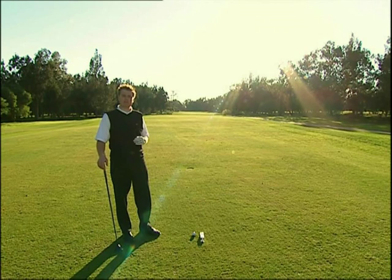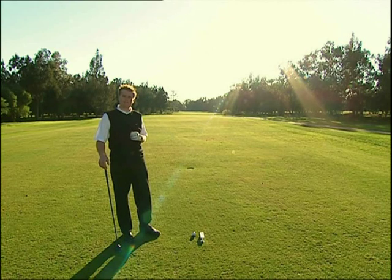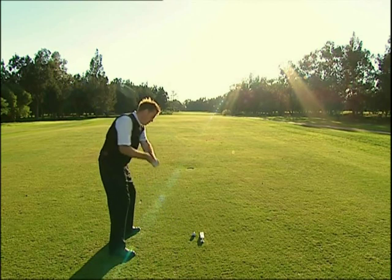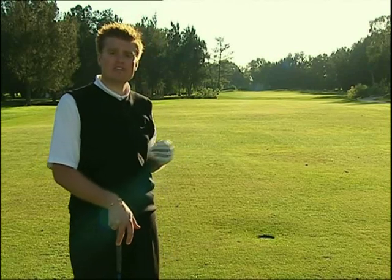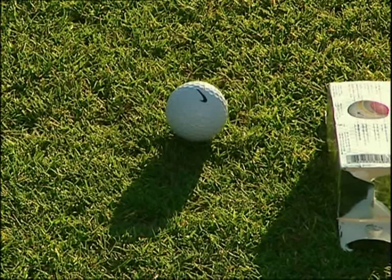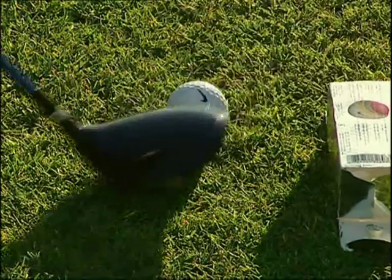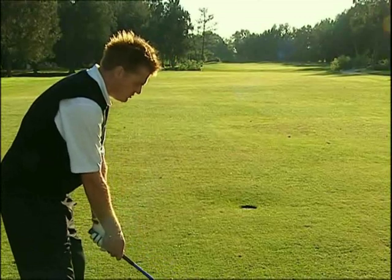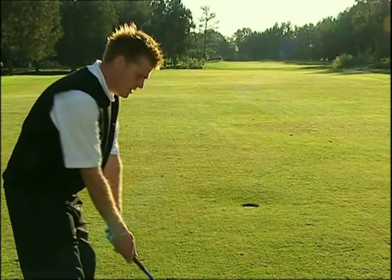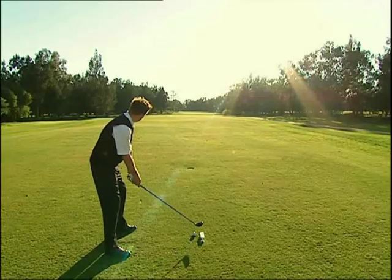Uno degli errori più comuni con i legni da fairway consiste nell'eseguire un downswing over the top, fuori dalla linea, cioè in modo troppo verticale sulla palla. Solitamente questo causa una traiettoria debole della palla in volo, destinata a spegnersi verso destra per i giocatori destrorsi. Questo drill vi aiuterà a migliorare il vostro downswing. Tutto quello che dobbiamo fare è sistemare una palla sul terreno e, vicino alla palla, posizionare una scatola di palline da golf in una posizione parallela alla linea di tiro, ad una distanza appena sufficiente per evitare di colpire la scatola con il bastone. Lo scopo del drill è colpire la palla senza toccare la scatola, favorendo una traiettoria più interna del bastone.